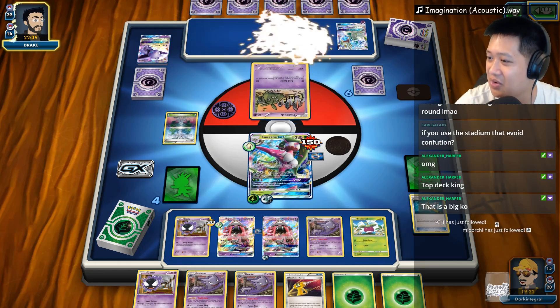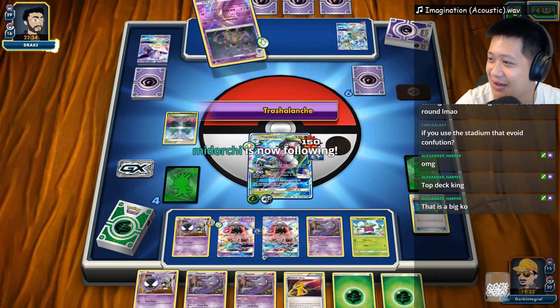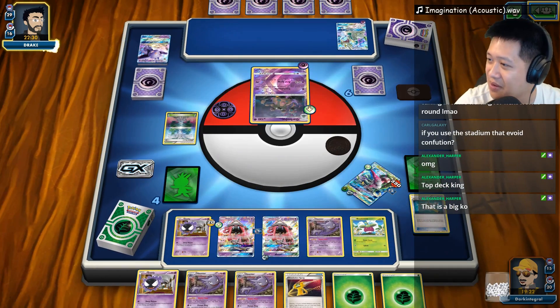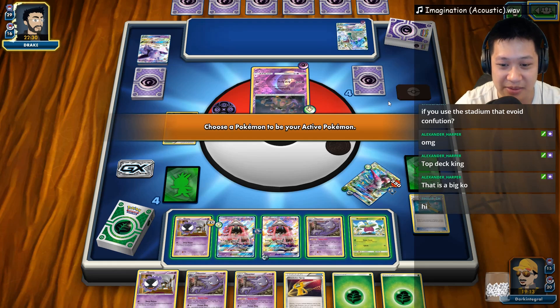Thank you for the follows — Midorichi, Incognito GH, who is in disguise, Melpha Juarez, and Joris Monk. Thank you for the follows. Alright, now — that's a big KO, 220 damage. And unfortunately, Garbodor takes me out in one big hit. Nobody else really to go, so I have to fight with Tapu Lele.